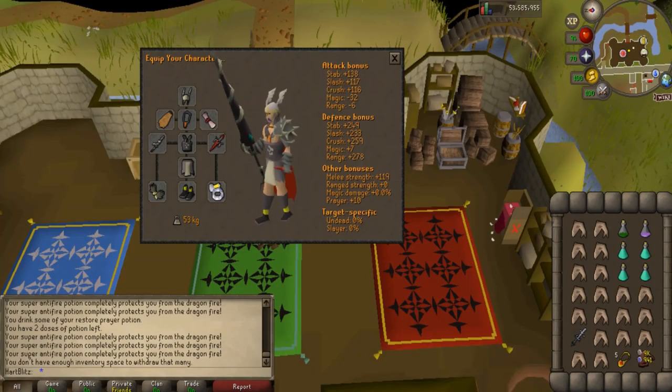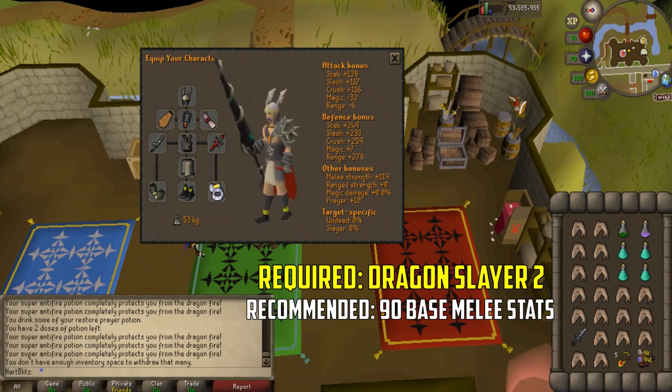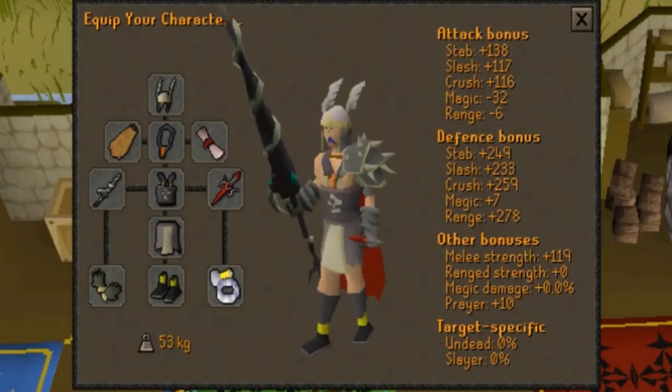The first monster is one of my personal favorites, the Rune Dragon. In order to kill this monster, you need to have completed Dragon Slayer 2, which is locked behind a lot of quests and stats, one being 200 quest points. This is a high-level guide, so keep in mind some of these will require quests or skills. I would recommend that you have 90 base combat stats to do Rune Dragons effectively and for more money. However, you can do these with lower stats too. The gear we'll be using is the Helm of Neitiznot.